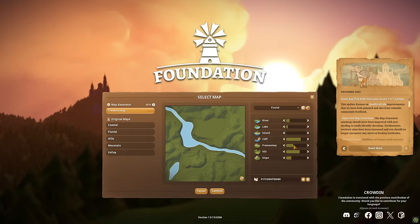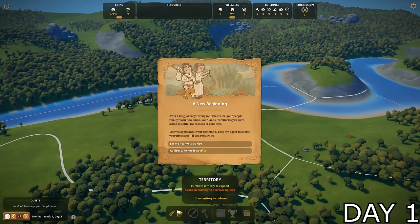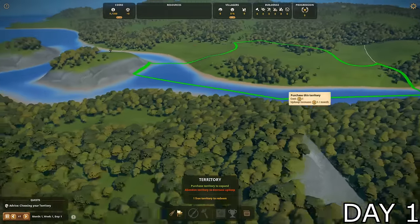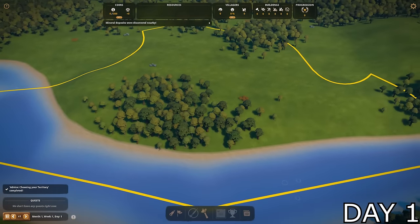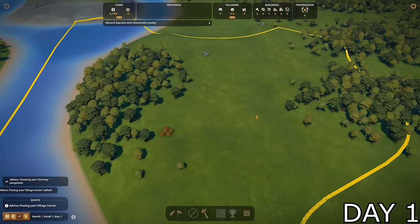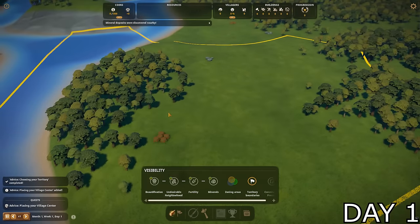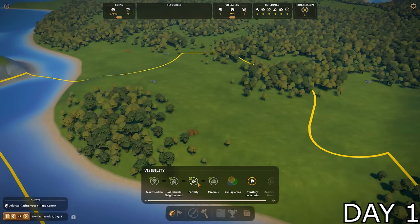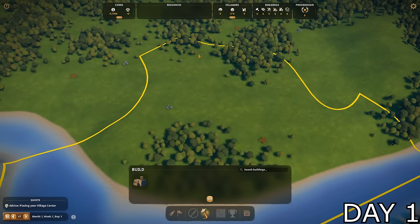After searching for so long, I had finally found the perfect location to settle a village in these new lands. The area was broken down into territories. Unfortunately, I didn't own any of them, but I did have enough gold to purchase one. This territory came equipped with a bunch of trees, some berry bushes, and a few rocks. Honestly, what else do you need? I had a great feeling about this territory. Everything was perfect. I even surveyed a bit more and found out that the land was super fertile. There's nothing wrong with this area — let's get down our village center.